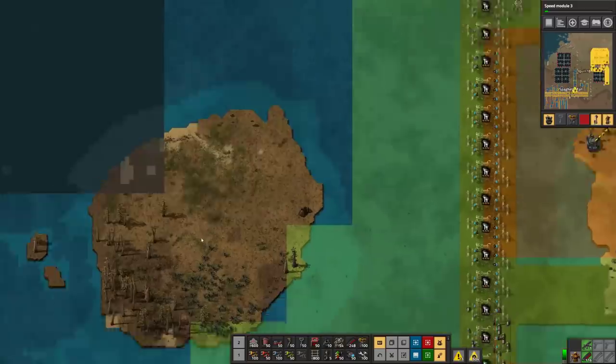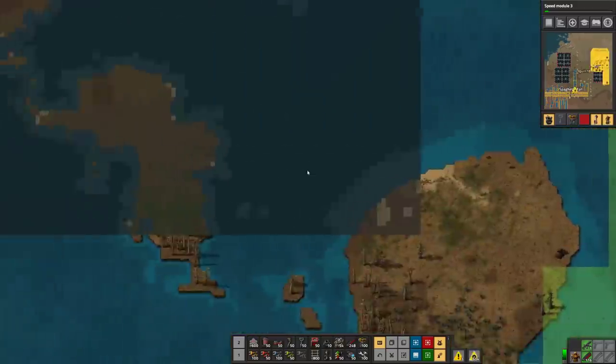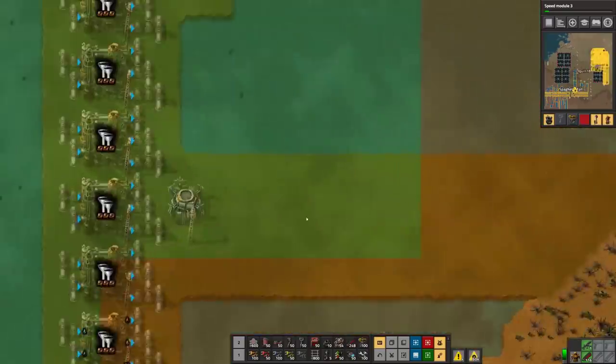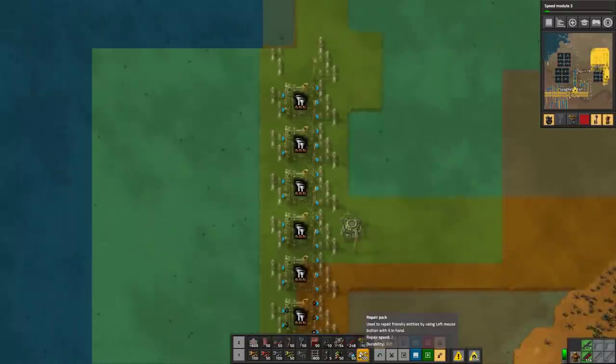That whole island over here — it's always funny, like I see screenshots on the Factorio subreddit where you see alien nests on islands and people talk about keeping them as pets and things.